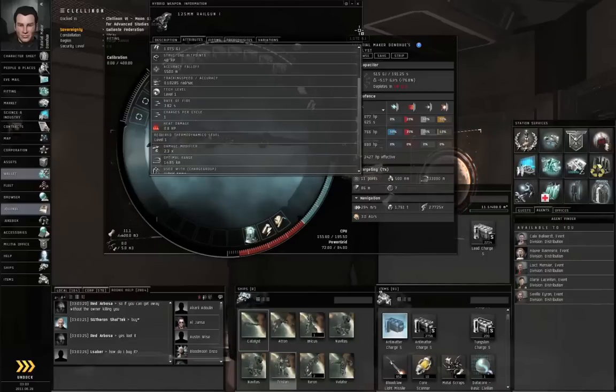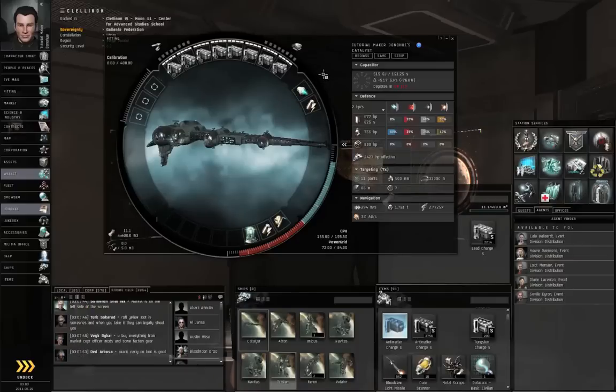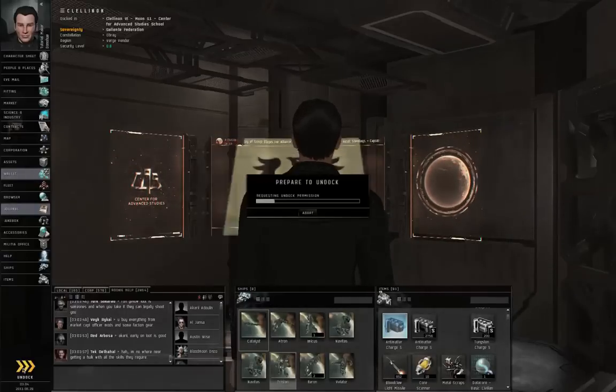Should be okay at 20 kilometers, with a tracking speed of 0.102 radians per second. The idea is we're going to try to keep them at a distance using an afterburner so we can go faster than the enemies if we need to — preferably 20 kilometers — and hope that they're using warp scramblers and not warp disruptors.